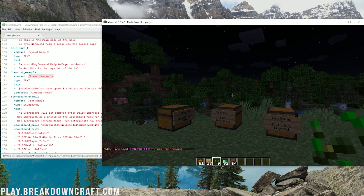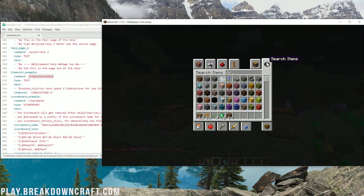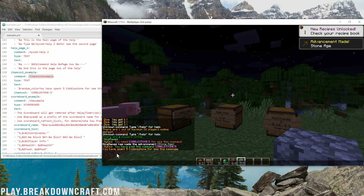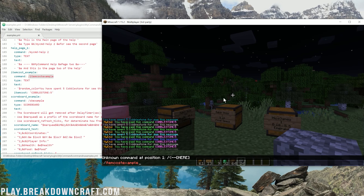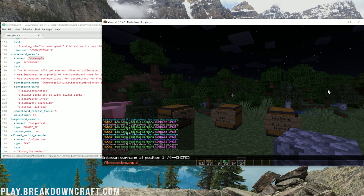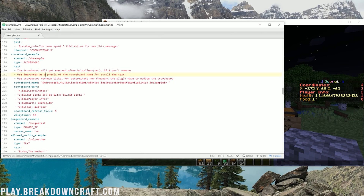Here's an item cost example — you need five cobblestone to use this command. Let's grab some cobblestone, run it, and there we go — 'You have spent five dollars to see this message on cobblestone.' I don't know why we're selling cobblestone to see a message, but we are. So many different things, it's overwhelming. But that's how powerful this is.